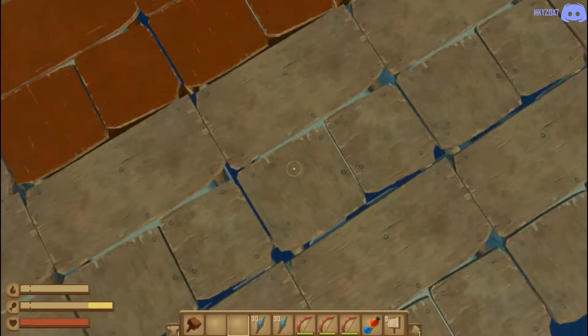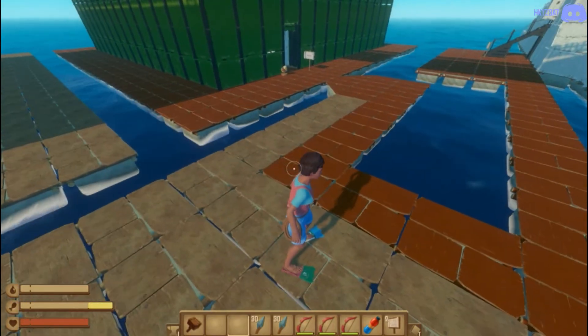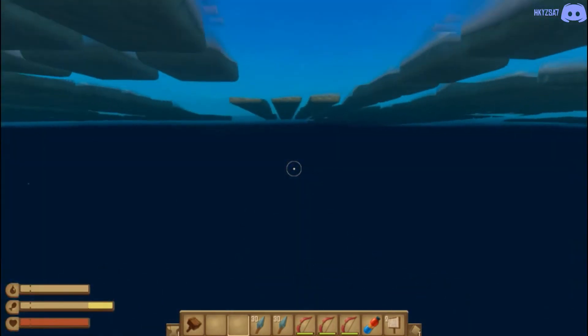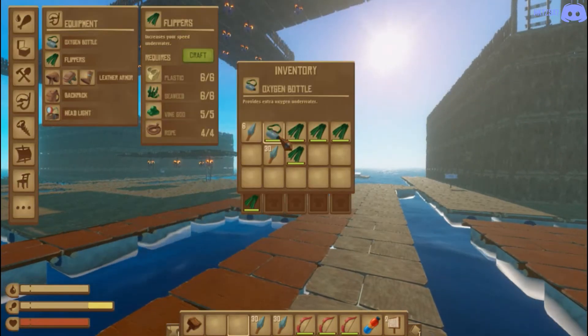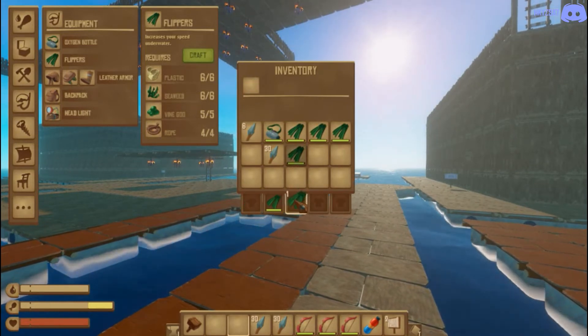Drag one set of flippers onto yourself. There you go — I've got a pair of flippers on. You can go into water and you will have one set of flippers activated, obviously, because I have one set installed.